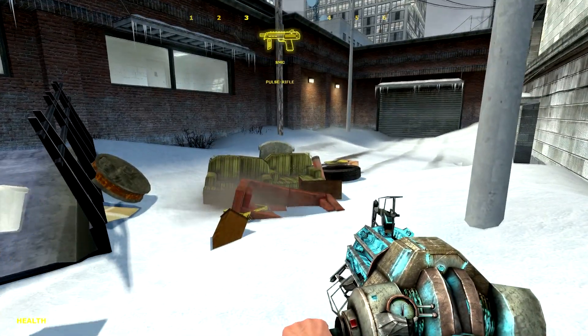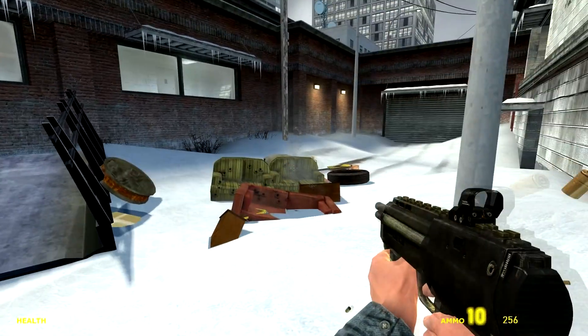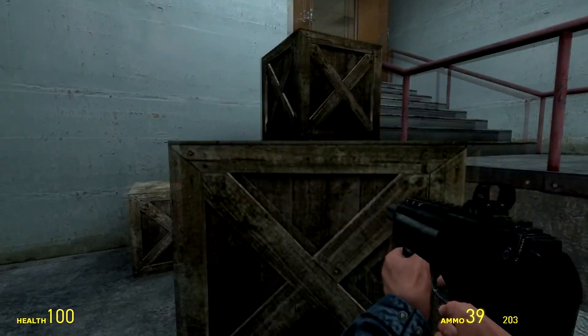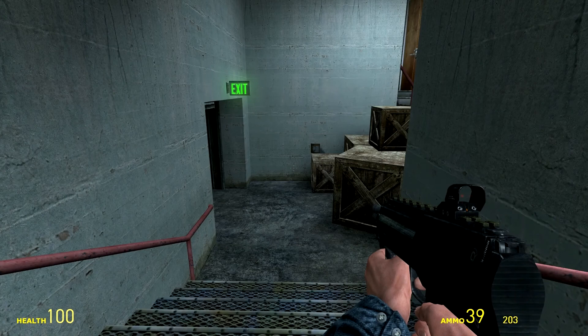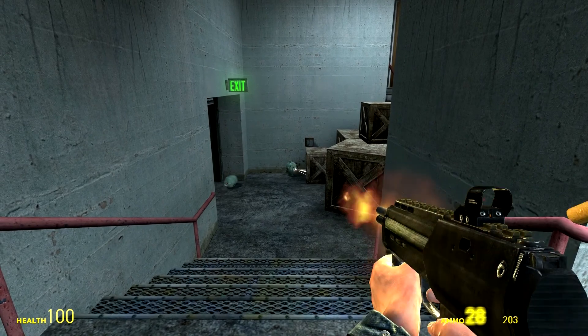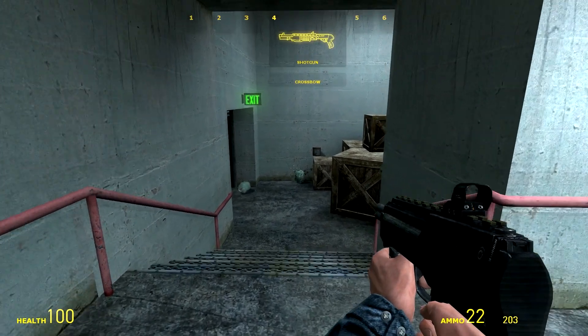I'm going to whip out my SMG and see what happens when I drop something in here. That's the smallest object I've ever seen in my life. Some propane — I can't blow that up unfortunately. That's a shotgun.